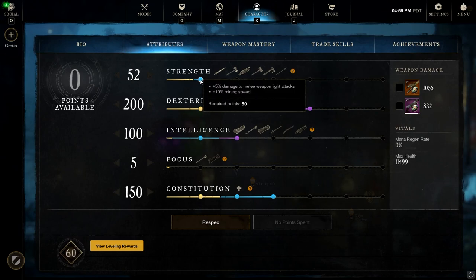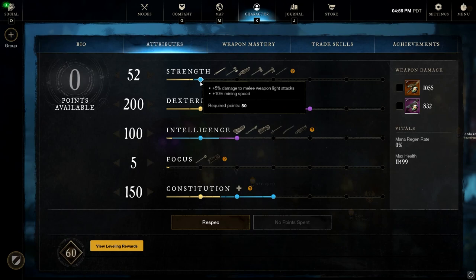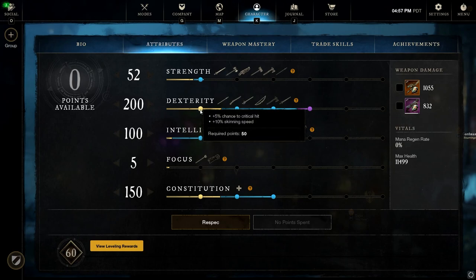The 50 points in Strength definitely stands out as a little weird, but we get the 5% bonus to melee weapon Light Attacks. Rapier deals primarily damage with Light Attacks, so this is huge — it actually allows our Light Attacks to have pretty similar damage to if we had 250 points in Dexterity instead. The big benefit is that those first 50 points in Strength also give us a little more damage with the Blunderbuss. With diminishing returns, the first 50 to 100 points have the biggest impact.